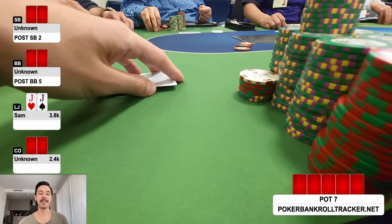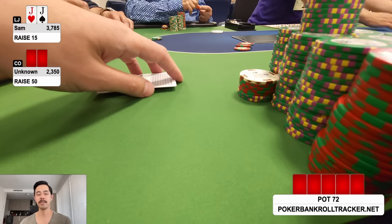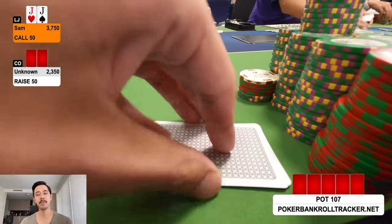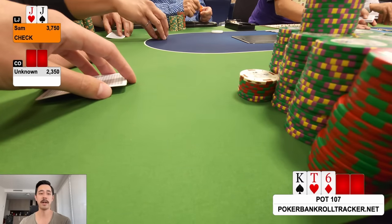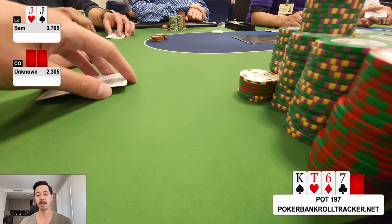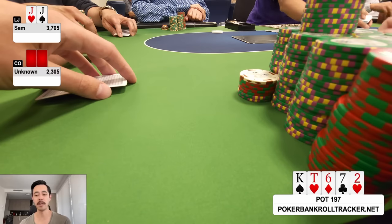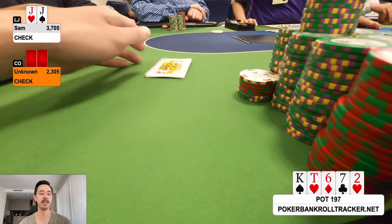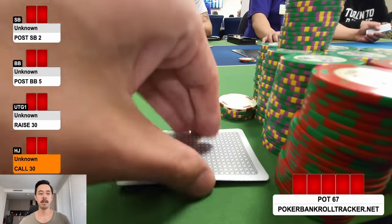Pocket jacks yet again — I raise to 15, cutoff three-bets to 50. I haven't seen him three-bet light so I just call. Flop is king-ten-six rainbow — basically only beating ace-queen. I check, he bets half pot 45, I call. Turn is the seven of clubs — I check, he checks back. River is the deuce of hearts — I have a clear value bet but miss it and check. He checks back, I'm good, and show — it holds.